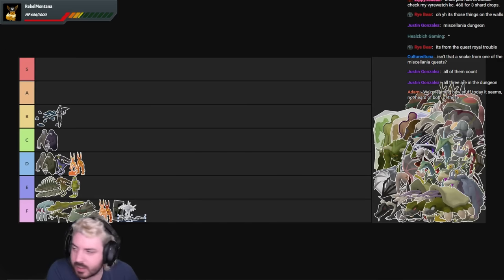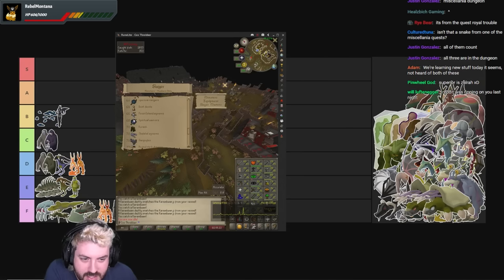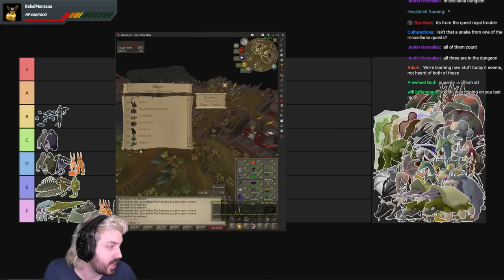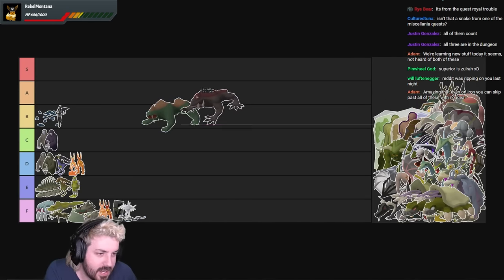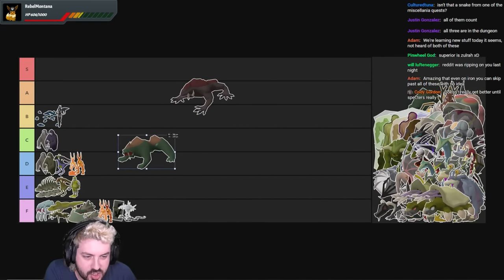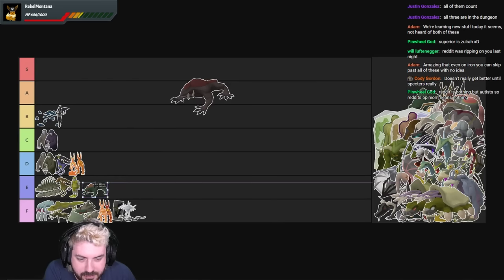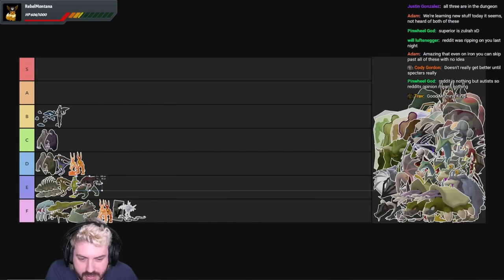Look at all these Slayer monsters — levels 33, 35, 37, 38, 39, 40, 42, 44, 45, 47, 50, 52, 55, 56, 57, 58, 60 — they're all crunched together. There's plenty of space past level 95 for more Slayer monsters, waiting for that day. Then we have Basilisks and Superior Basilisks. Basilisks are shit — we know this. They have decent drop tables in comparison to anything in the F tier, and they do have a superior, so we'll put them E tier.